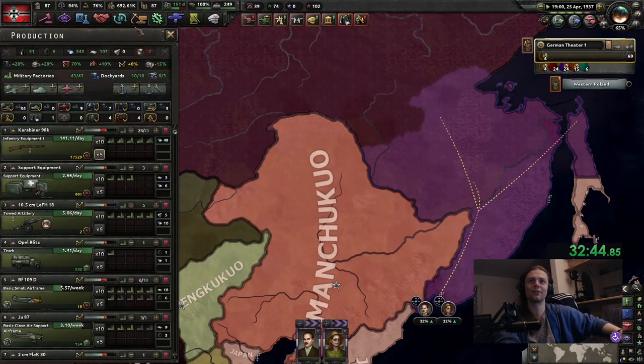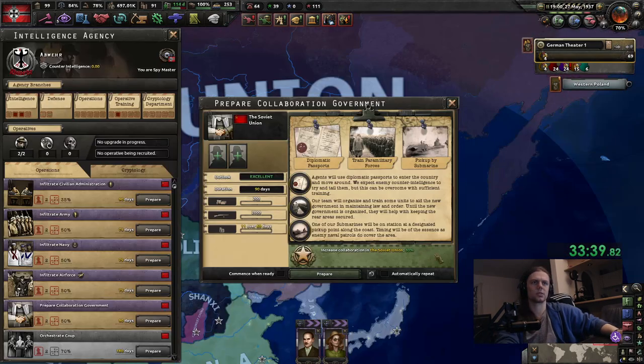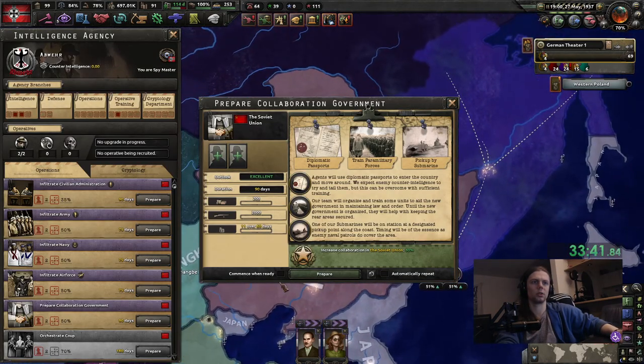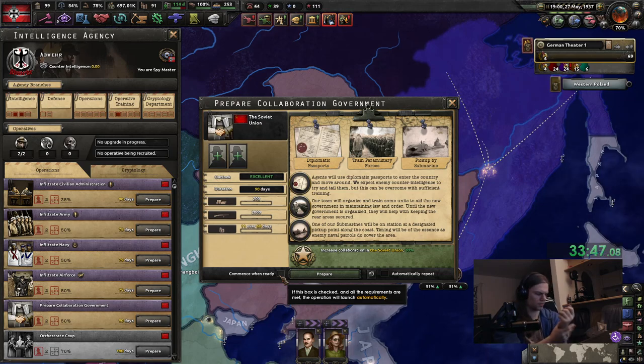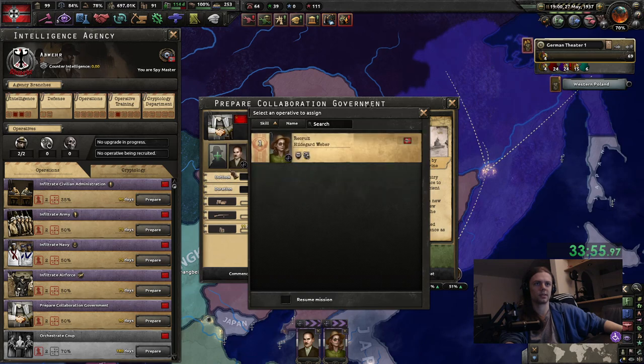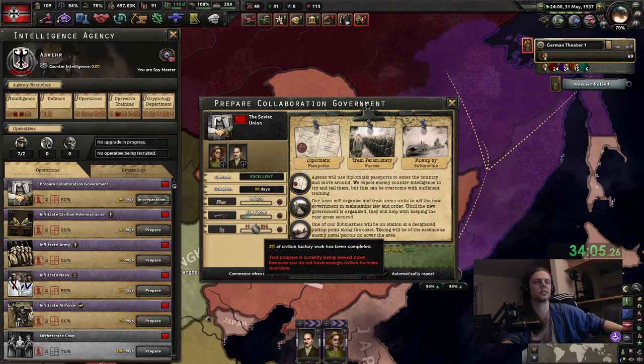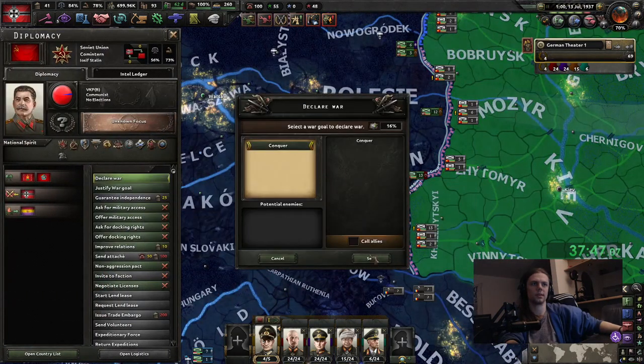We don't even have enough civilian factories — we have two civilian factories. We do have collaboration government. I should have done this earlier, because now we have the small problem of not being able to do both of these at the same time. The MIFO bills will just crush us here. The Soviets — I say let them.